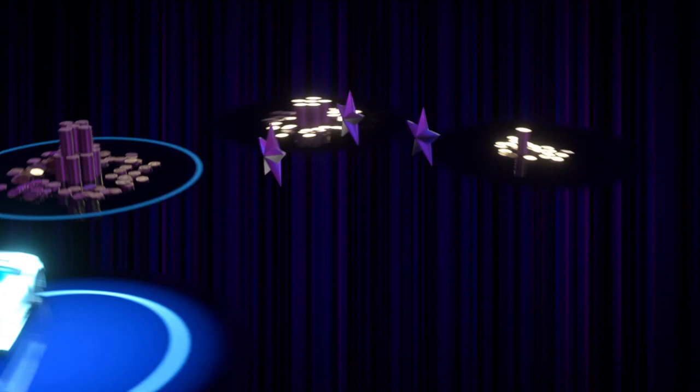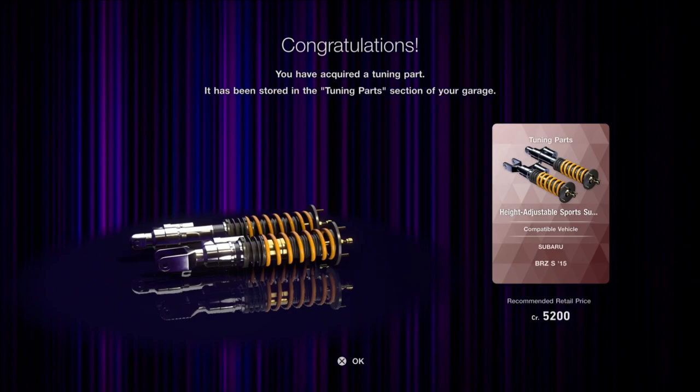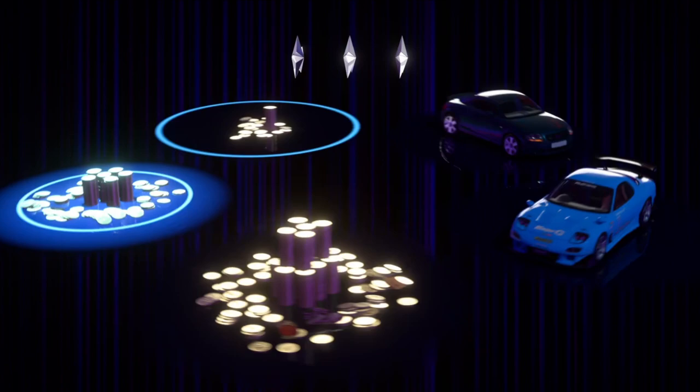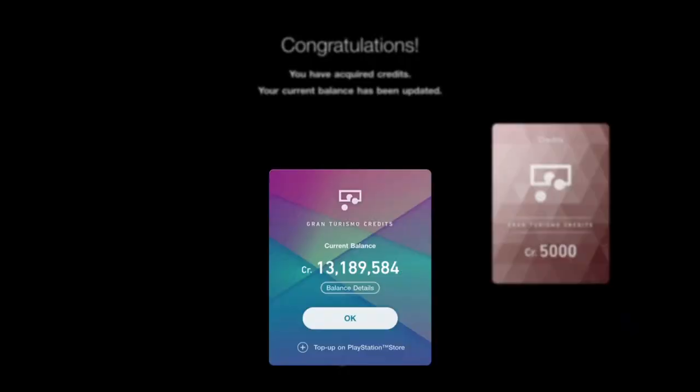Got another three-star ticket. We got more suspension - a fully customizable suspension for a Subaru BRZ-S from 2015. I do prefer to save all my roulette tickets to open at once so I feel like I at least won something. If I open them one at a time, I don't feel like I ever win anything. Another three-star: the littlest pile of money - 5,000 credits.